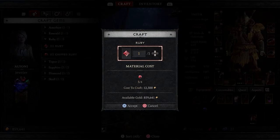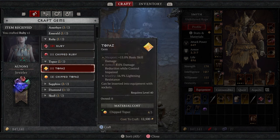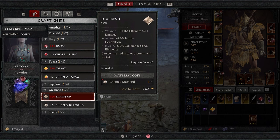It's also worth noting that you can do all of this from your bank. If you have a bunch of gems in your storage box — which is available in all major towns — you can craft these gems directly from your storage box without having to take them out and put them back in.